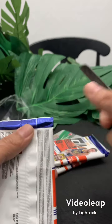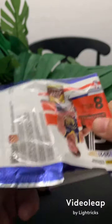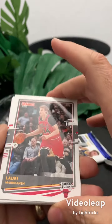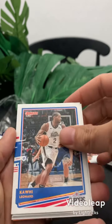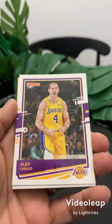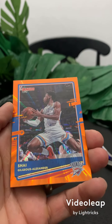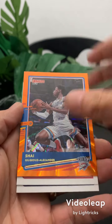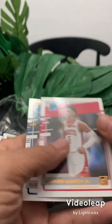If y'all haven't got on NBA Top Shot yet, there should be some packs dropping this week. Watch my last video if you want to find out a little bit more about how cool it is right now. Lauri Markkanen, Kawhi Leonard, Julius Randle, Alex Caruso, Paul George, Shai Gilgeous-Alexander — pretty cool little card. Kenyon Martin Jr., Elijah Hughes.